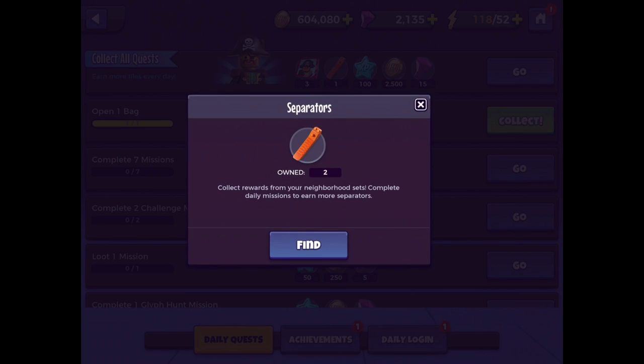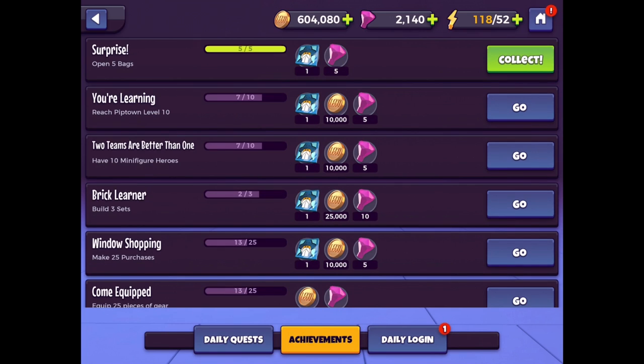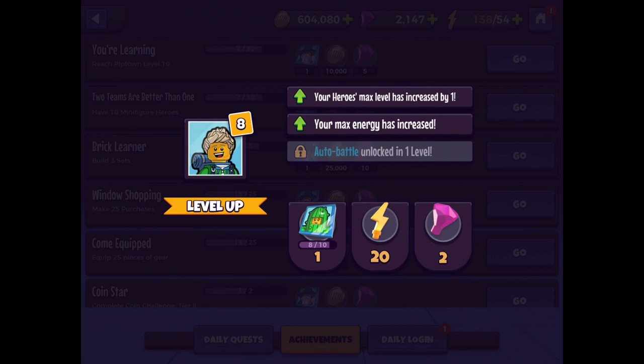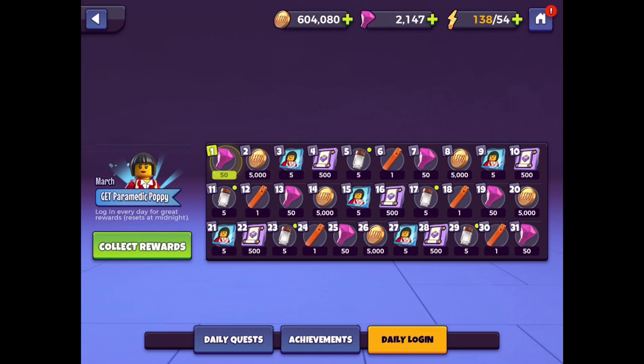Open one bag and we get a separator — I don't know what these do. Collect rewards from neighborhood sets; complete daily missions to earn more separators. I got those. Achievements: we get another piece for our Magisto — slowly working towards him. We got level eight for our character. Your hero's max level has increased by one, and your max energy has increased as well. And there's a daily log in for March — if we get through all of it, we can get Paramedic Poppy. If I log in every single day, which I've already missed one day unfortunately, we'll just collect what we've gotten so far.